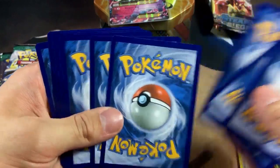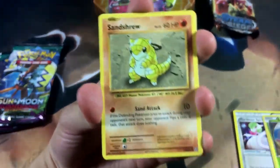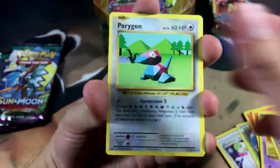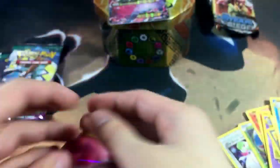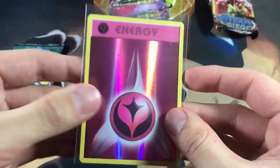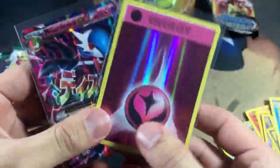In the Evolutions pack we got a Vulpix, Sandshrew, Ponyta, Magnemite, Pikachu — little fat Pikachu, come on now — a holo Fairy Energy reverse, and a Dewgong. I almost dropped that Fairy Energy, but we're going to sleeve this up — a perfect energy to go with our Gardevoir. I love getting holo energies; they're very nice to bling up your deck.